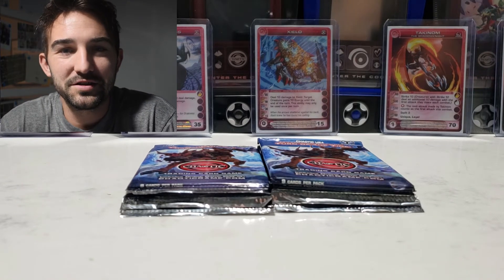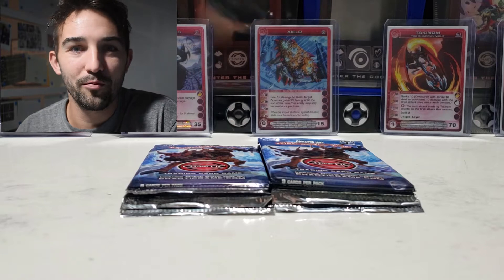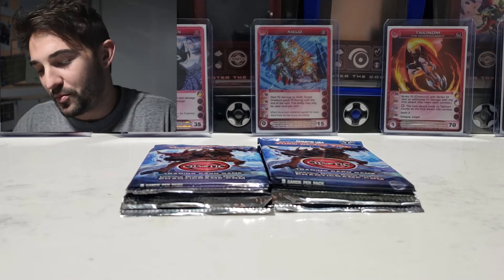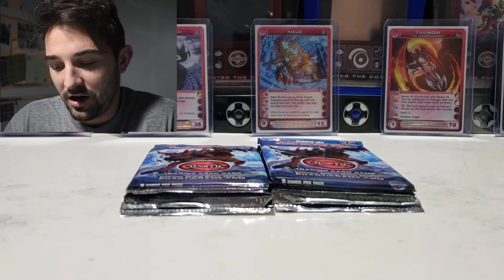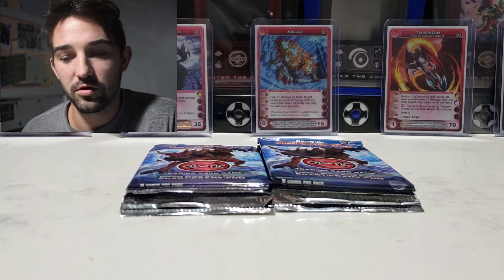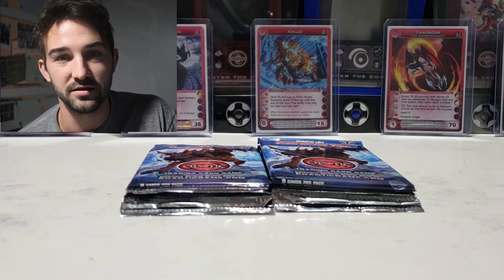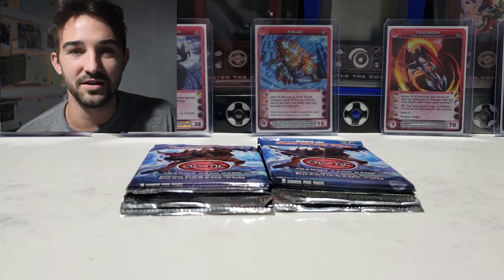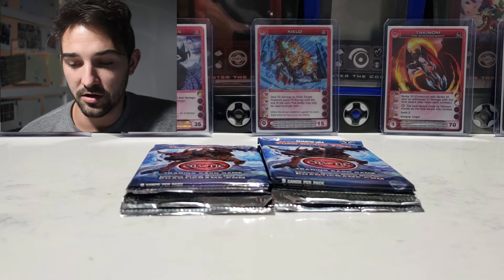Welcome back to another episode of Simply Chaotic. After that horrible Beyond the Doors booster box series, we're switching gears to do some Turn of the Tide booster packs. This set has a lot of really great cards and great ultras to try to pull. There's the Iflar, but that's a very hard card to come across — people have opened thousands of packs without getting it.